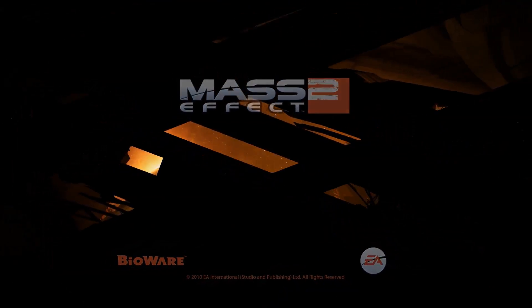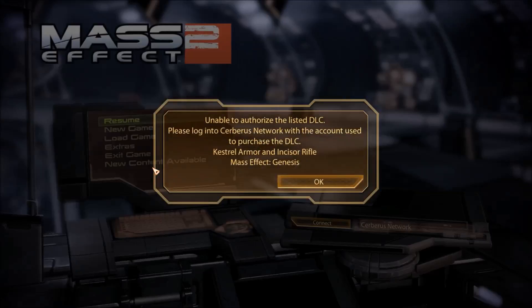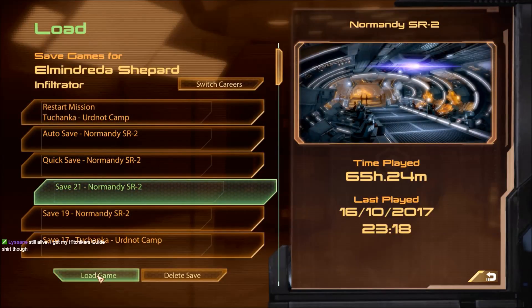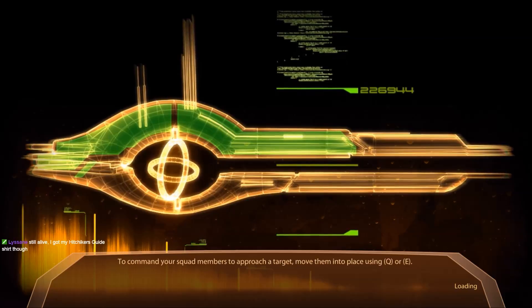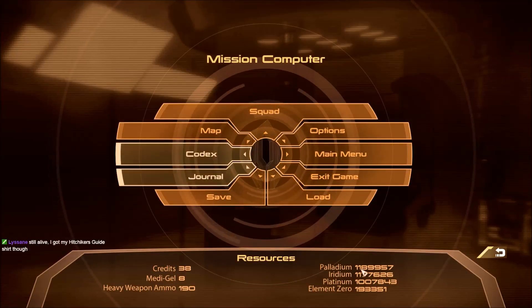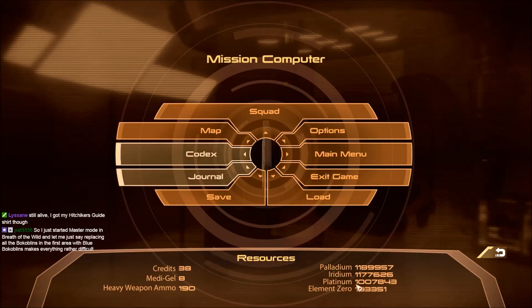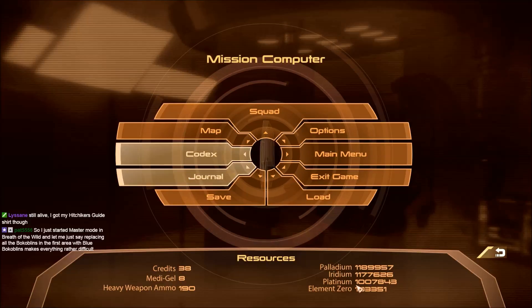All right, let's get back into Mass Effect 2. We of course get a communications error, as always. Let's see - it should be the latest one. Did some more surveying for resources. How are we doing? 1,189,000 palladium, 1,177,000 iridium, just over 1,000,000 platinum, and not quite at 200,000 element zero. But we'll get there.